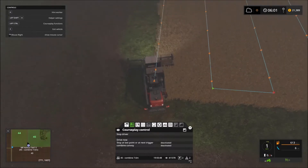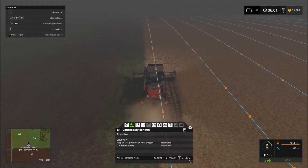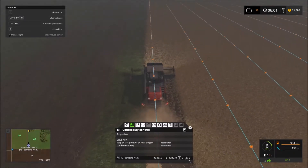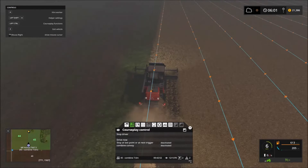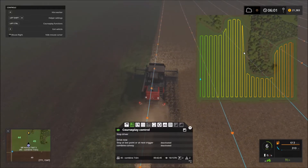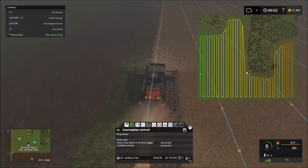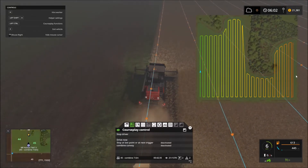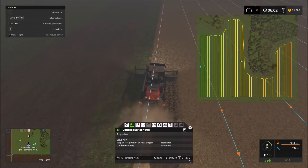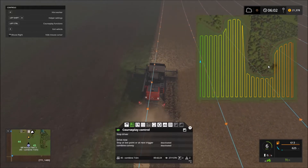Looks like he has naturally skipped right by where I needed him to start, but we'll deal with that later. This is another one of those routes that will only be used this one time, because as I talked about — I believe it was in the last video — I plan on cutting off a portion of this field. The reason I'm doing that is because this section of trees in the middle causes all sorts of havoc with the AI in CoursePlay.